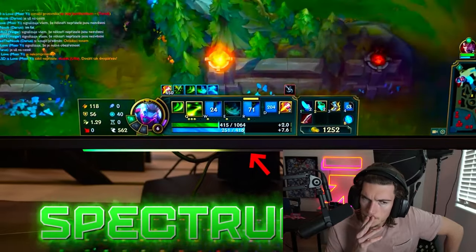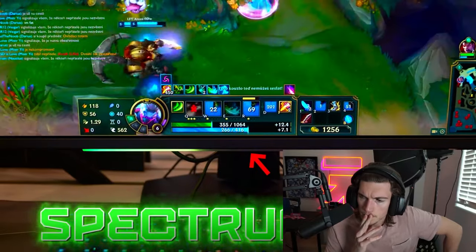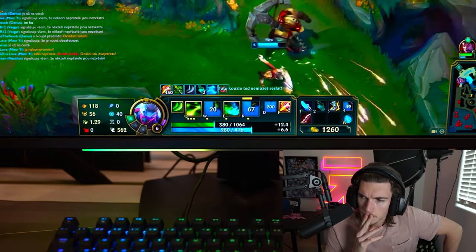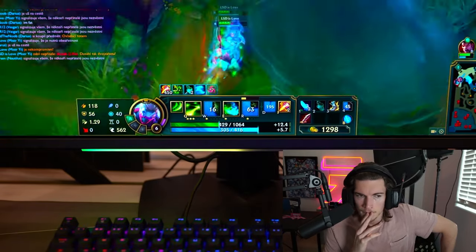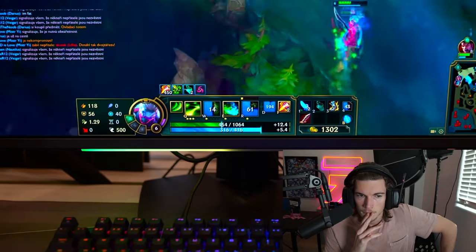Another cool feature is the spectrum bar with Mystic Light and Glow Sync — this will essentially mimic your health bar in games and update in real time, giving you a visual of how much HP you have left displayed on the actual monitor light bar.